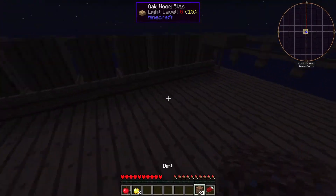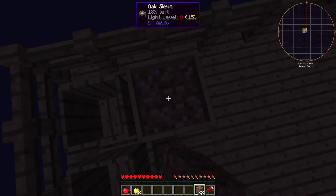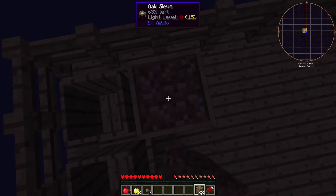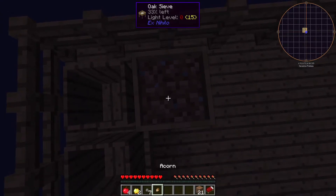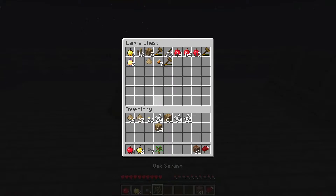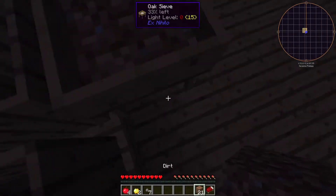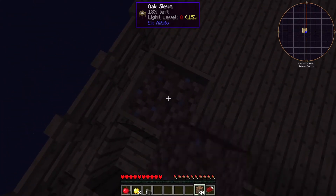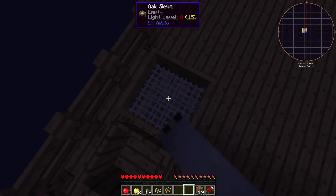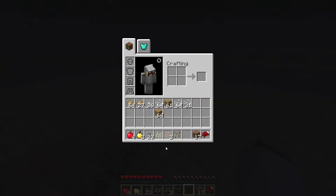So I can show you exactly what I'll be doing for the next hour or so. We sift down this and we'll get a bunch of things — like an acorn. Got our sapling back. The main thing we're getting is stones. I think that's enough to demonstrate.